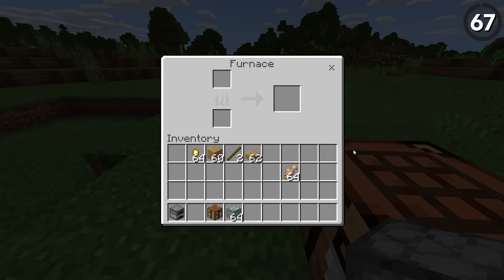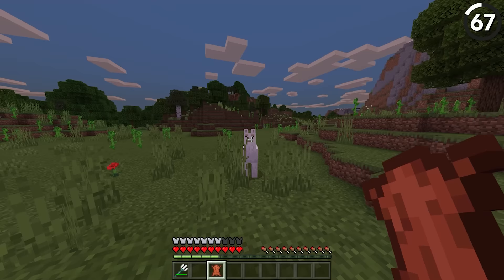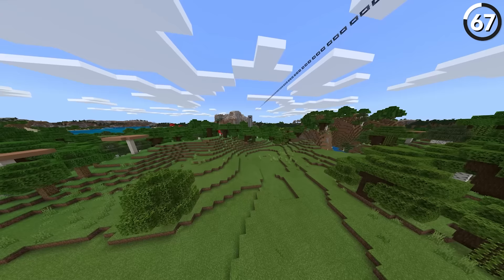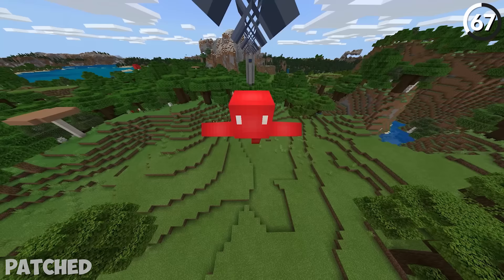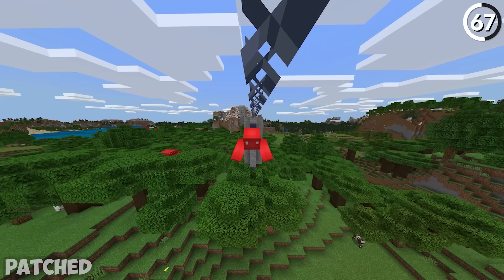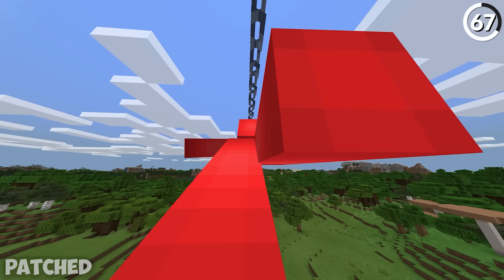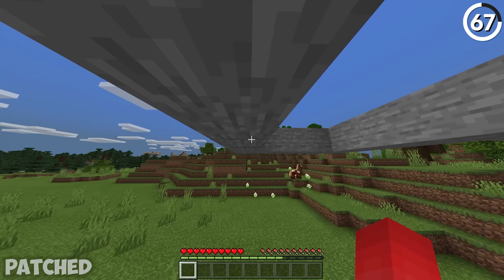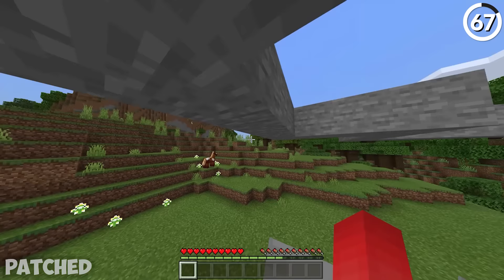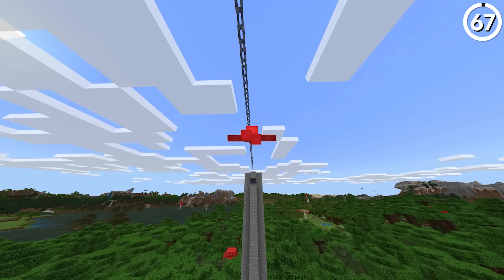Bedrock Edition is known to have more than a few quirks in its code — some infuriating, others just hilarious. Like how you can make a fully functioning zip line in your Minecraft world. If you start swimming in a water column and then step out, you'll still be swimming even in mid-air. Give yourself some chains as a ceiling and you can sail along without a care in the world. You'll need blocks above your head to stay in that state, but that's a simple trade-off for the chance to break the game's physics engine.